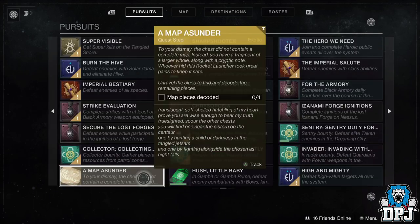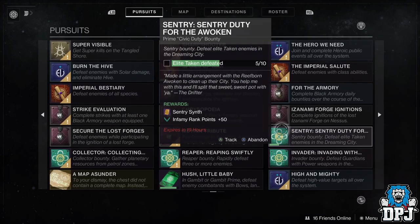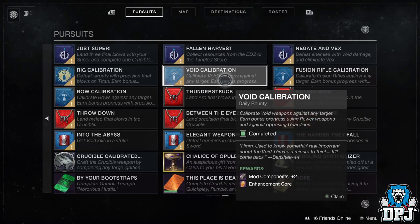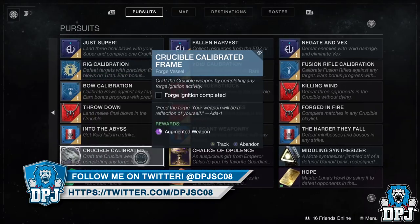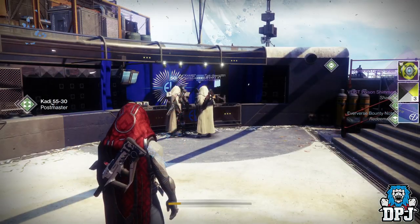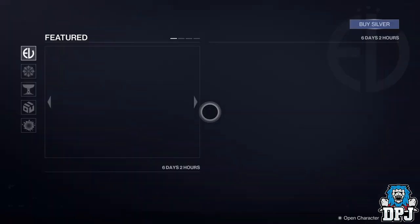Some of these bounties are really long, and doing 50 this way — having to play Gambit, do strikes, forges, Blind Well, PvP — you can just imagine how long that will take. You may enjoy this kind of thing, and if so, fair enough. But if you want to get this done quickly without doing every bounty you can find and maybe even having to wait a day for the reset, simply go and pay Eververse a visit.